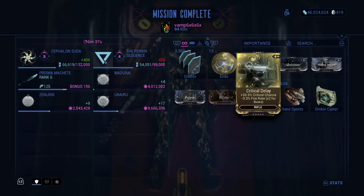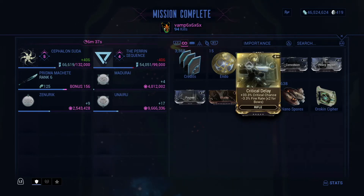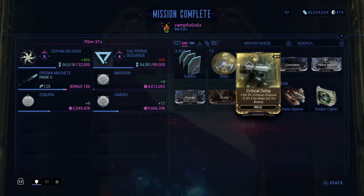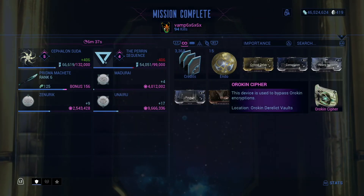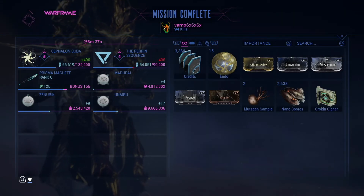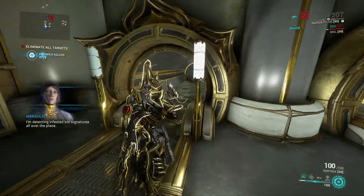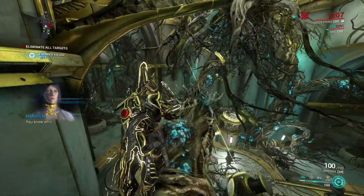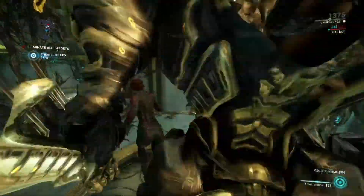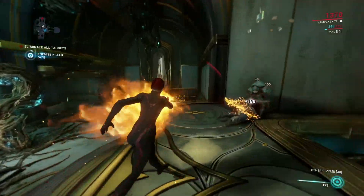It looks like we got Critical Delays. This is how you get those certain vault mods. We also got an Arcane Cipher — to this day I have no clue what that does, but yeah. Since we have multiple copies of each key, we didn't actually need to reequip anything, which is definitely for the best.